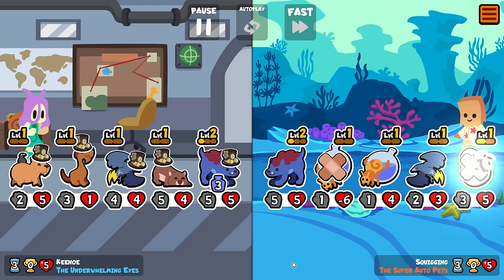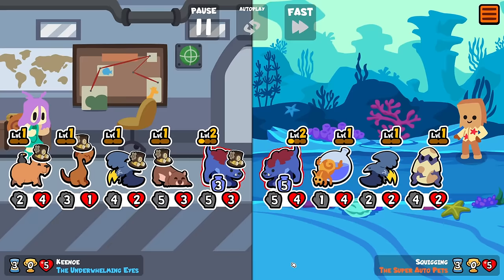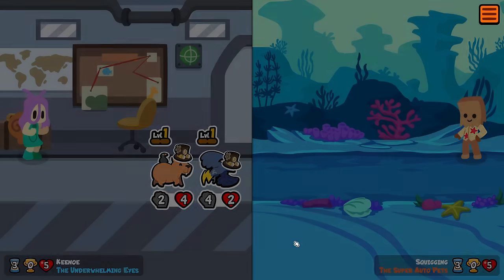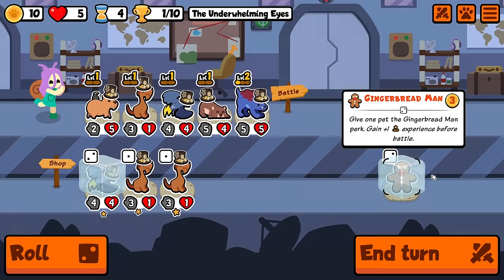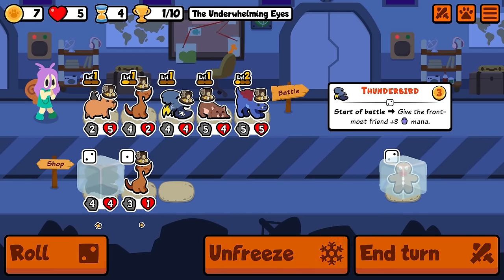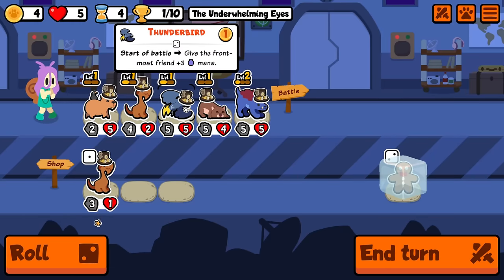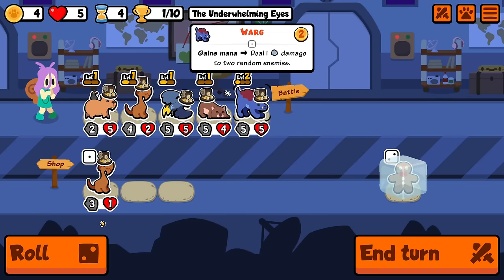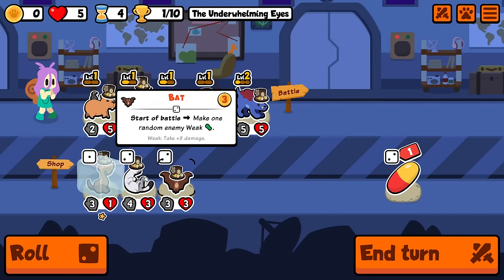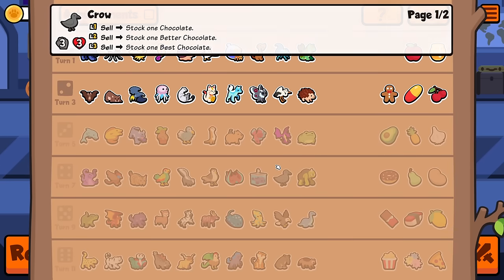I'm keeping the gingerbread frozen because I do think it's the best tier two equipment out at the moment — it just works with basically every build, any build where you benefit from leveling stuff up. There's combos — I probably just do that for the extra big snipe, yeah, we'll do that.